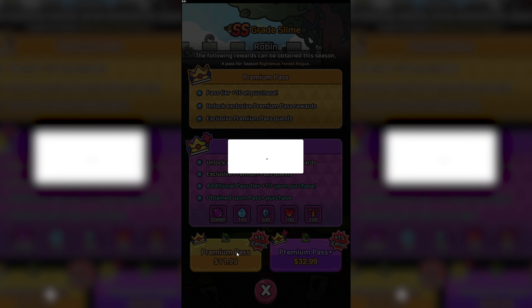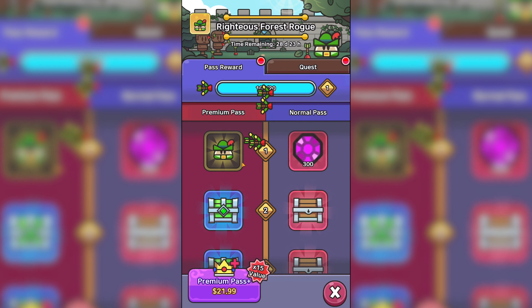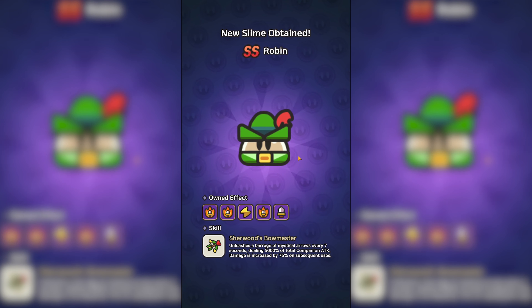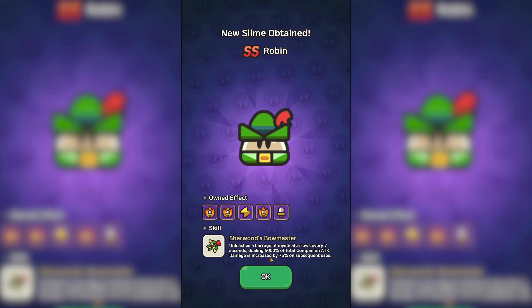So give me a second to purchase Robin — and there we go, payment successful. We're about to get Robin popping up on our screen. Let's unlock this amazing slime, and the reason why I do say amazing is due to their ability here.